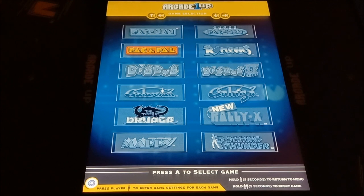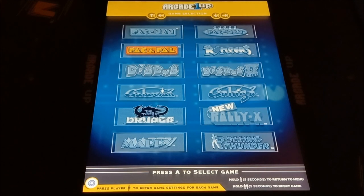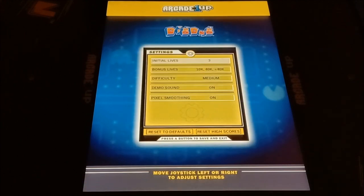Now checking out Pac & Pal — you can change the lives, bonus lives, and of course the difficulty you want to set. It's also got pixel smoothing on and off. Dig Dug — same deal. You can change lives, difficulty, demo sound on and off. Pretty much the same settings across the board.